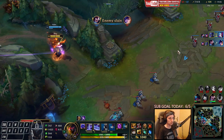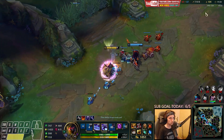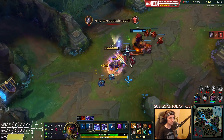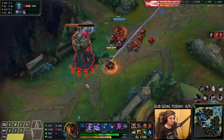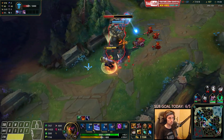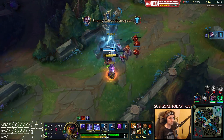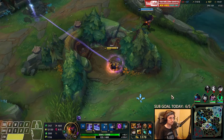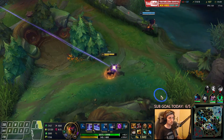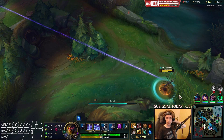Now we can actually push mid lane. Rek'Sai can take the Herald, which is going to be hard to do at 19 minutes. We got another tower. No more camps over there — we're going to go back to base right now. Our item right now is going to be Titanic Hydra.